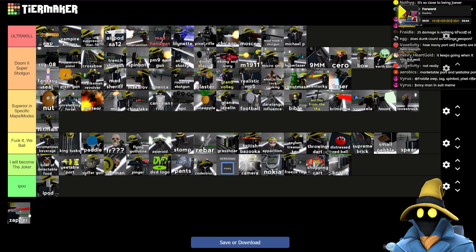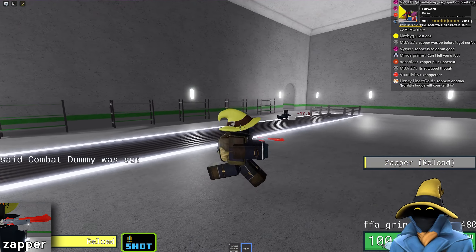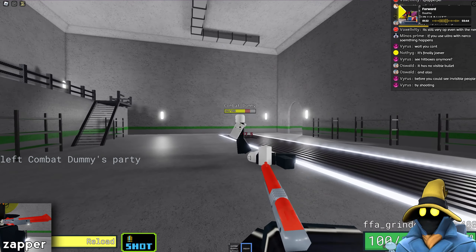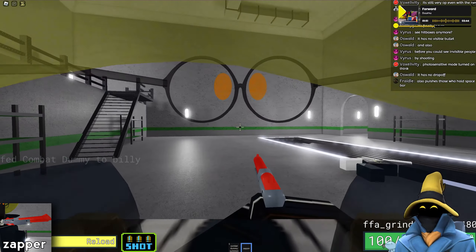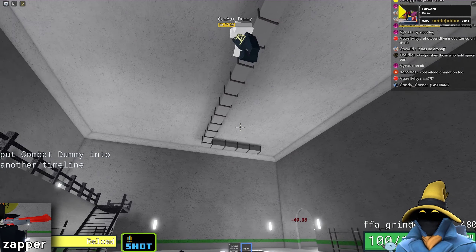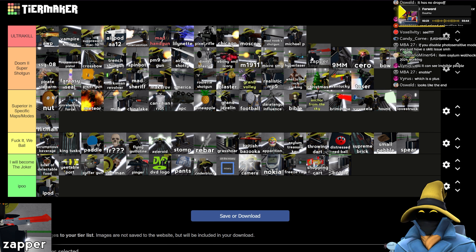The final ranged weapon on this tier list — the Zapper. Yeah, it got nerfed, but even still it's really good because you get hitscan, it hits anywhere, and ragdolls them if you hit them whilst an enemy is in the air. This doesn't have hitboxes because it's hitscan. You can see invisible people with it if you have photo-sensitive mode off. It takes some skill to use, but it's still really good — I never get mad when I get the Zapper. I think I would rather have this than the 9mm.